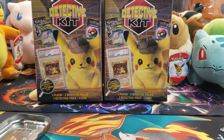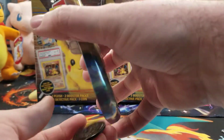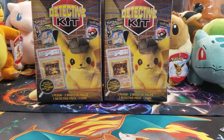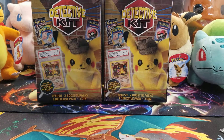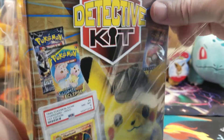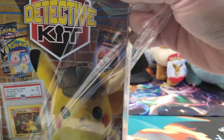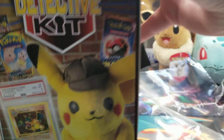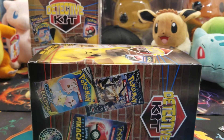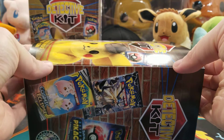For the eight or nine dollars they are, that's not bad. All right, it's time — it's time to get into one of these detective kits. I do want that plushie, I really didn't want two but I'll take it. All right let's see here, let's see if we can get lucky. Let's get that Charizard — oh my goodness, that'd be ridiculous.